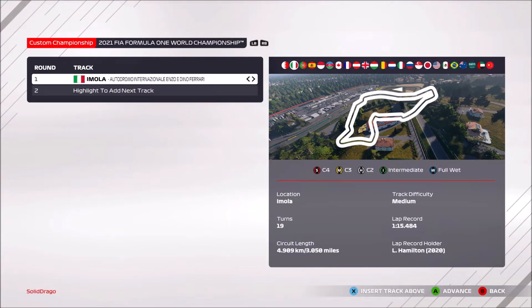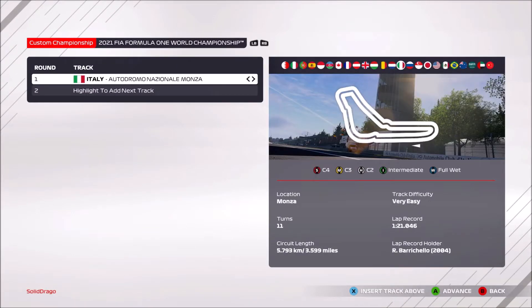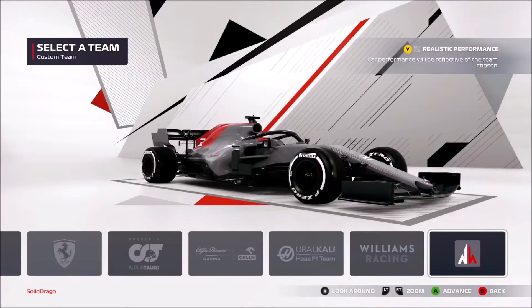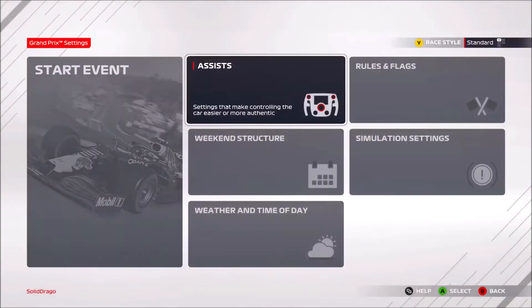So what today's video is all about — we're going to race in Italy. It's one of my favorite racetracks, so I'll just get that loaded up. We've put on realistic performance, so car performance will be reflective of the teams chosen. We're going to try that and we'll go with George Russell.